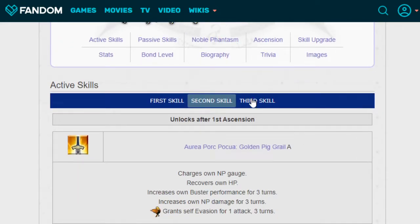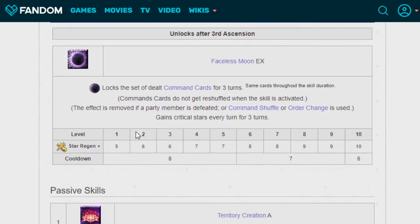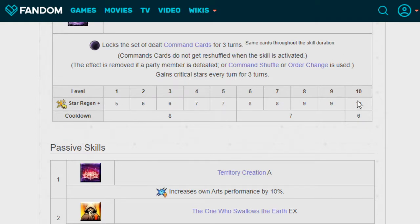Her third skill is Faceless Moon EX. It locks the set of dealt command cards for three turns — same cards through the skill duration, and command cards do not reshuffle when the skill is activated. This effect is removed if a party member is defeated or command shuffle or order changes are used. She also generates crit stars every turn for three turns: 5 stars at level 1 and 10 at level 10. Cooldown starts at 8 and ends at 6.